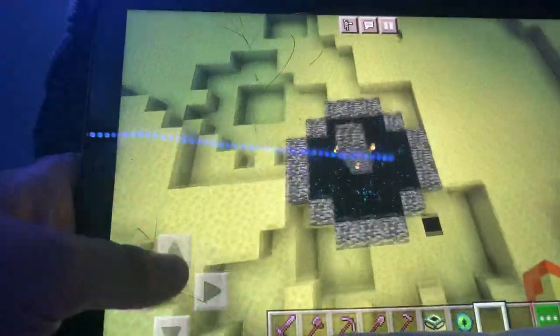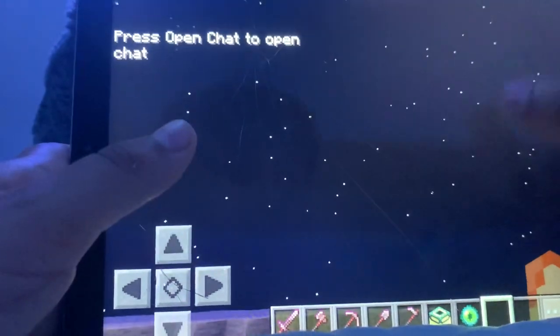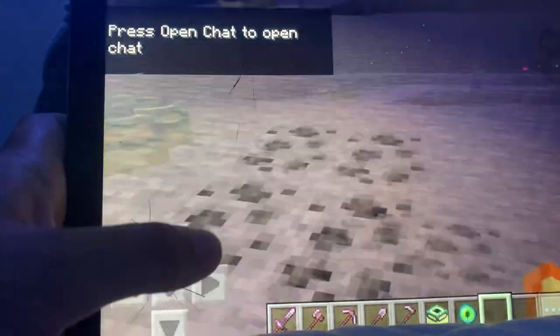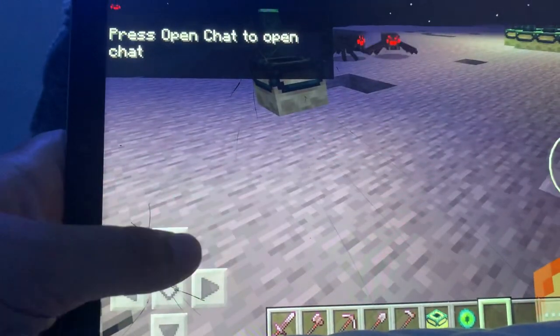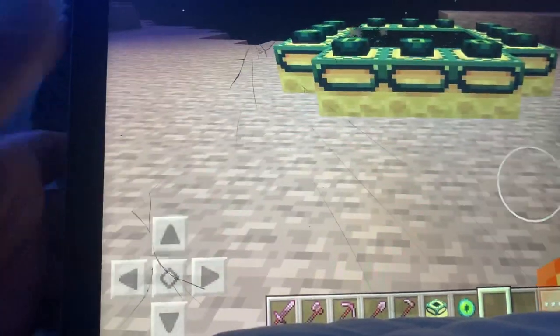Use your weapons on the Ender Dragon, then jump into the portal that appears. At the end it'll probably show your username and some Minecraft credits — you can stay to watch it. That's how you do it in Creative. Bye!